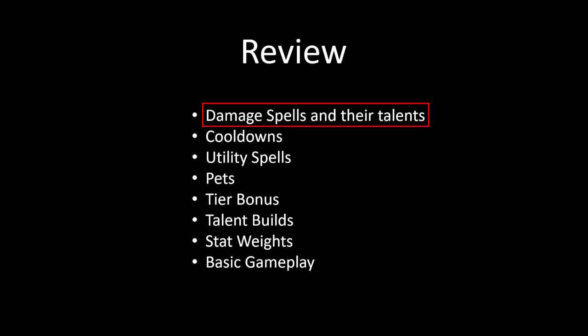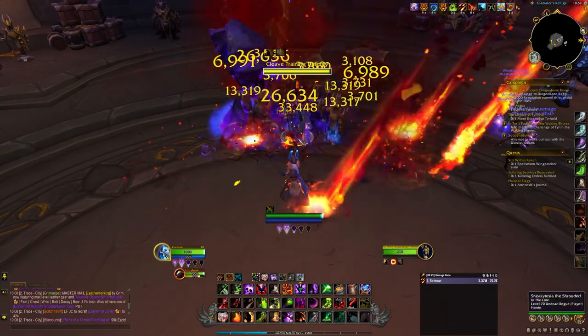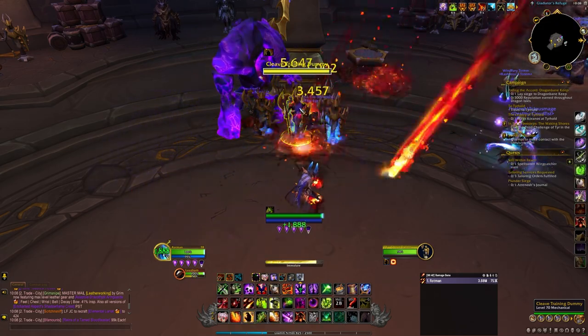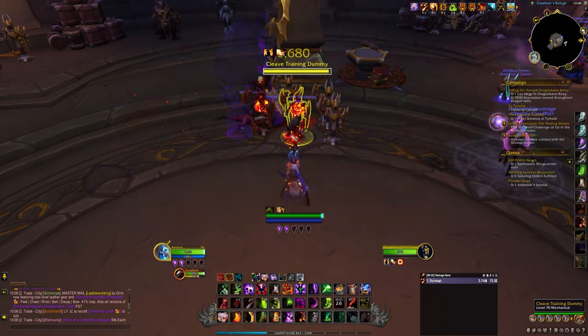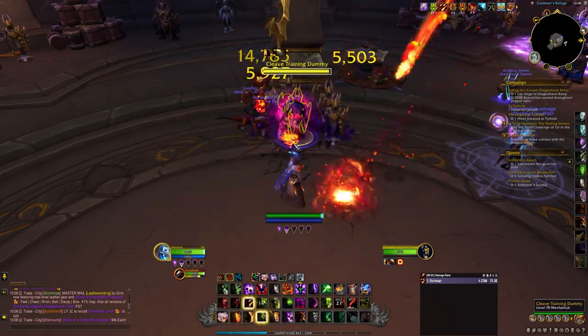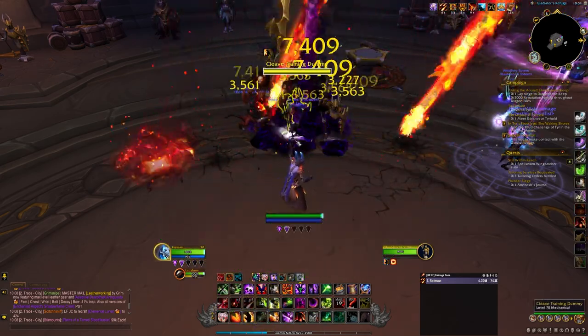For a quick review: we covered our damage spells, how they work, and the talents that boost them; cooldowns and what they do; utility spells; the tier bonus from the Abrus tier set; which pet helps in different situations; the recommended talent tree for 10.1; and what each stat does and their importance. I plan on making a guide for Demonology and Affliction as well, but I'll probably wait until the 10.1.5 changes hit Demonology to make that video. If you'd like to see those when they come out, go ahead and subscribe to the channel.